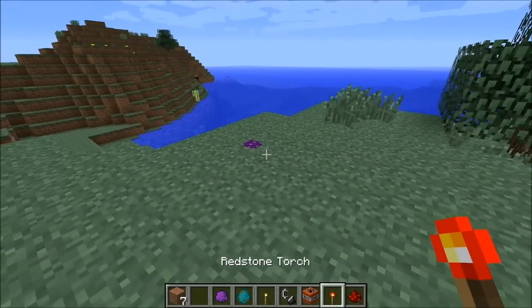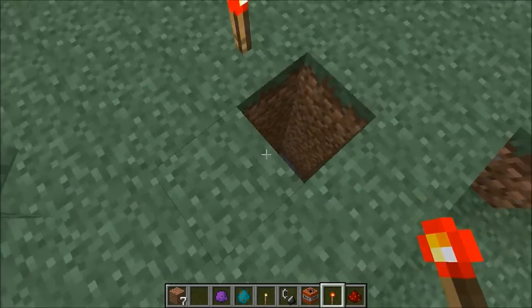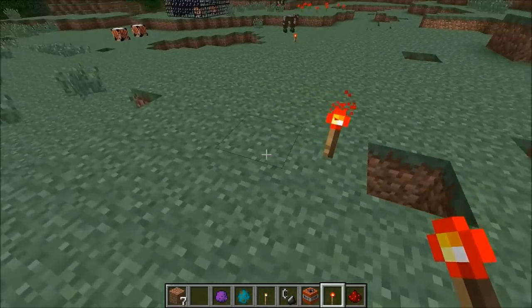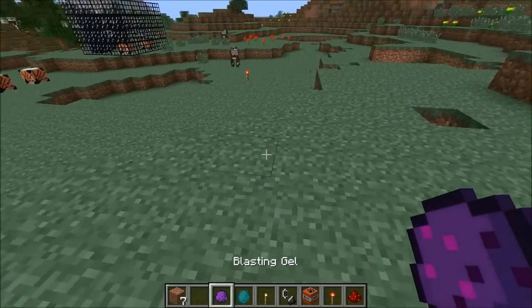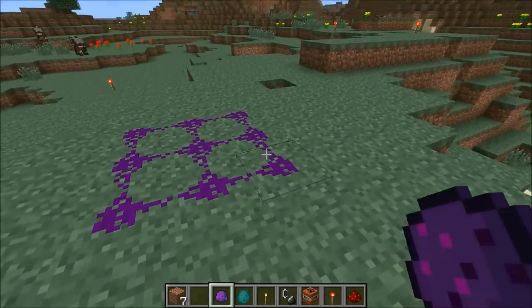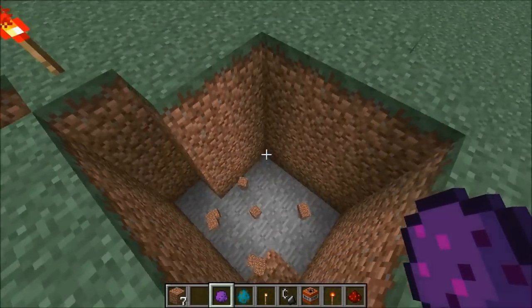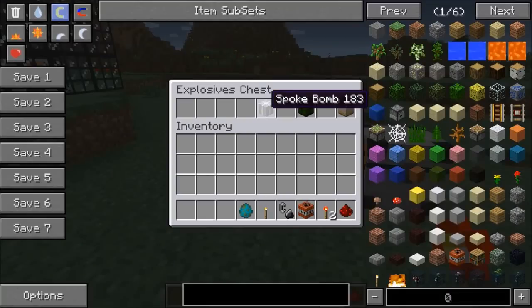Here we go — yeah, it just makes a hole right underneath. You can make a giant hole by grabbing a bunch of it, making a square out of it, and powering it — giant hole. Pretty cool, I definitely haven't seen anything like that in a mod before.